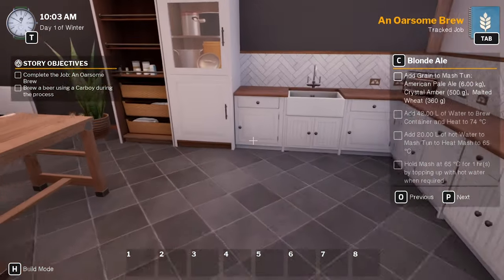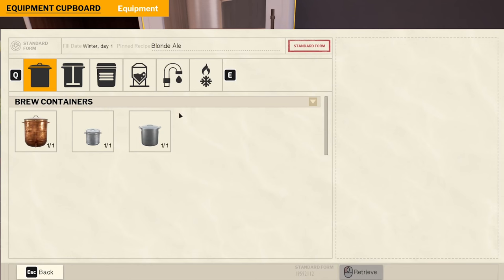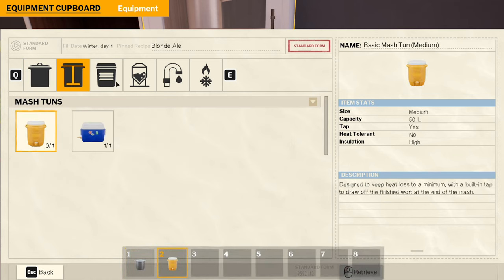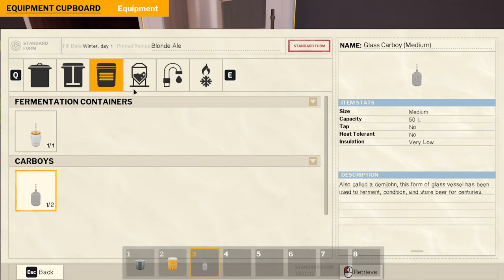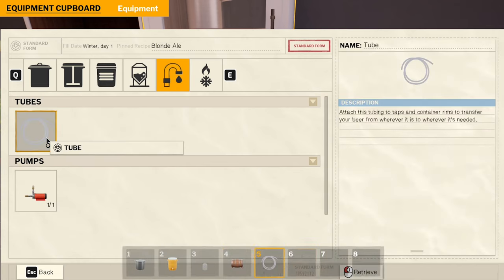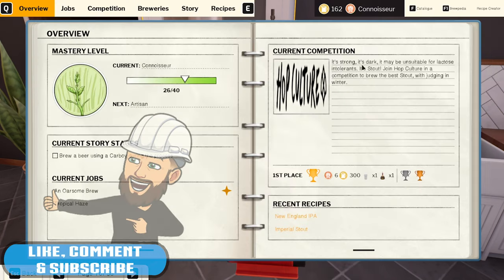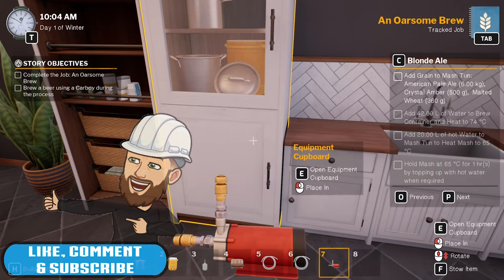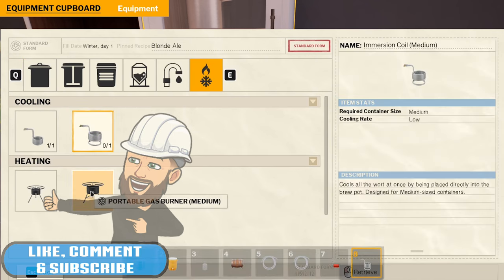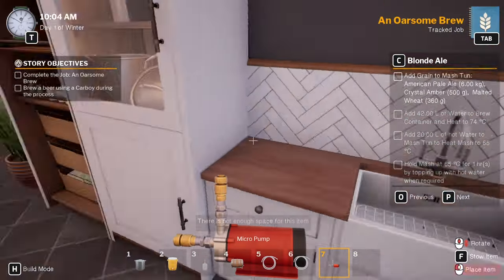Yeah, I think so. We're going to have to go with a medium - 50 liters, so medium everything. Medium oak barrel, tubes - seven, put that back. And the cooling - medium. We've got the medium burner but I don't think we've used it. Let's place it there and spin it around.